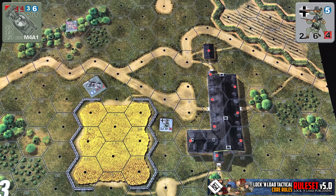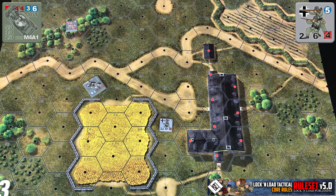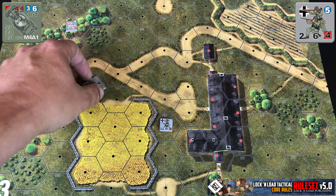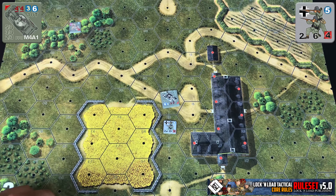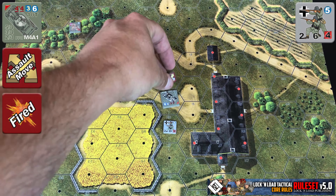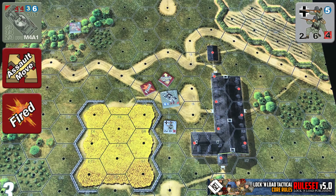Some examples I've got laid out here: let's say our Sherman tank wants to fire on this German squad and perform an assault move. They can spend up to half their movement point allowance and then conduct an assault move. So they can move up around the wall and be marked with an assault move and fired marker once they've completed their attack against the Germans.